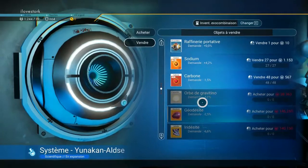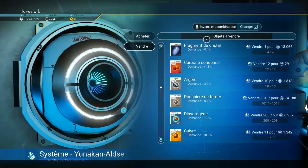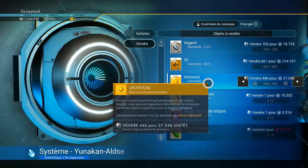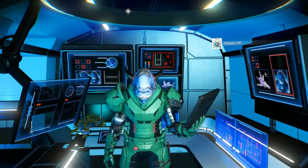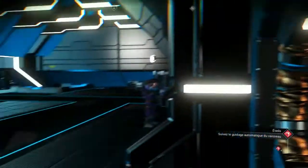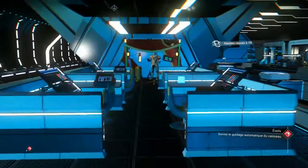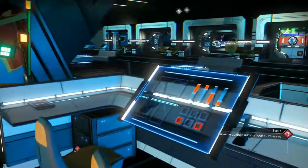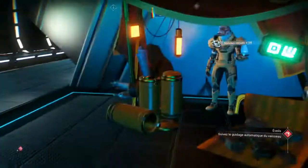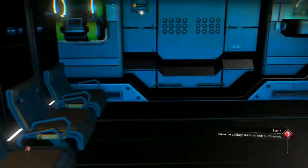Étoile ossifiée, pour l'instant on s'en fout clairement. Au pire on reviendra sur la planète, on récupérera des choses. Un fragment de cristal — c'est pareil, on va vendre. Qu'est-ce qu'on a de beau ici ? Non, il veut même pas ce bâtard.